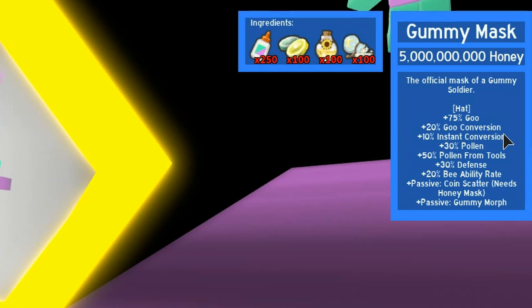It is now equipped. Here are the stats: plus 75% goo, 20% goo conversion, 10% instant conversion, 30% pollen, 50% pollen from tools, 30% defense, 20% bee ability rate, passive coin scatter — needs honey mask — and passive gummy morph.